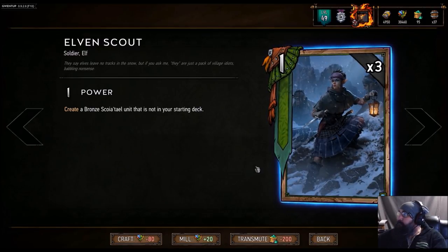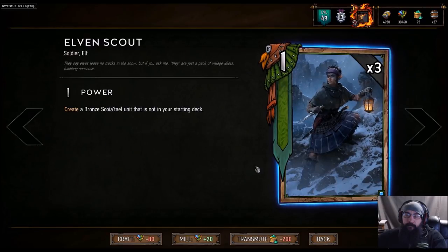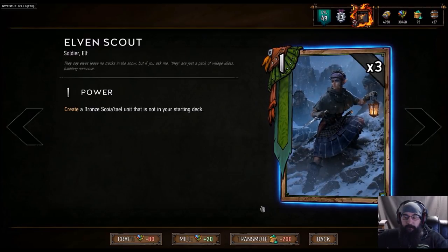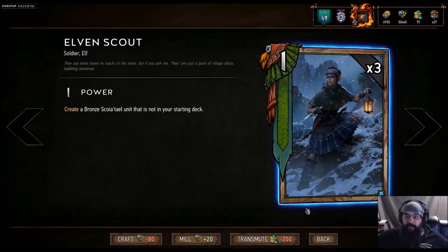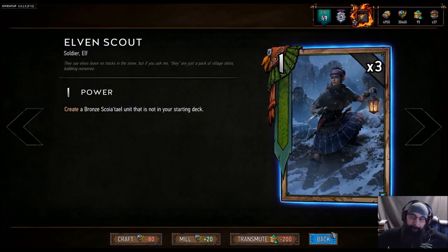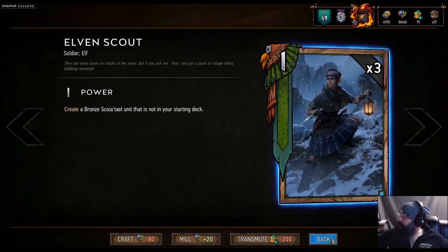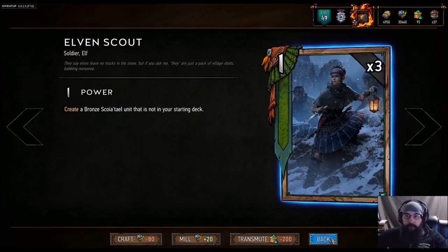A lot of people see the card because of the one point extra value and think that's the good part, which is true, but what's so good in draft is it's situational. Round one you can pull a Hawker Smuggler for a 15-point bronze. Or if you're bleeding in round two you can pull the dwarf with carryover, like Mahakam. Or if you just need 12 points you can choose the half-elf. Scoia'tael bronzes are so deep you're almost always going to pull 10 to 12 points of value — the situational 'I can get what I need right now' is the biggest appeal. Plus there's Dragoon — so many really good options.